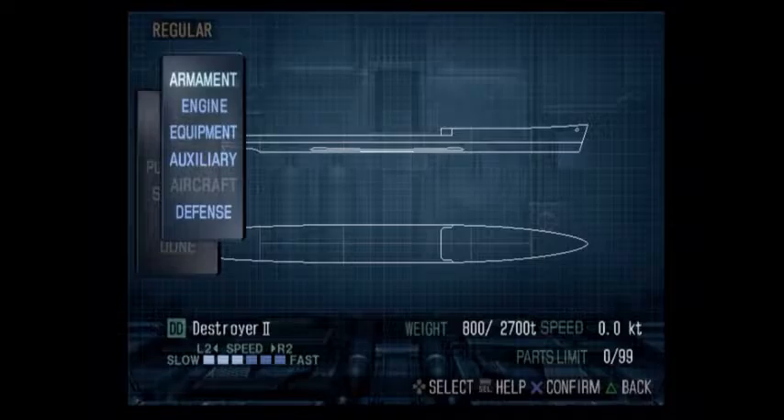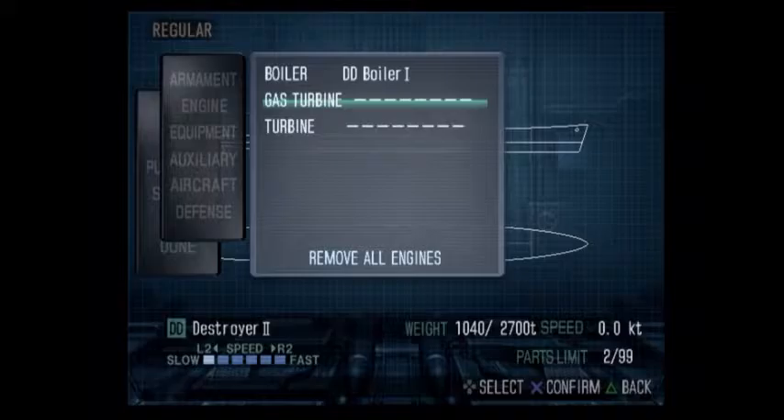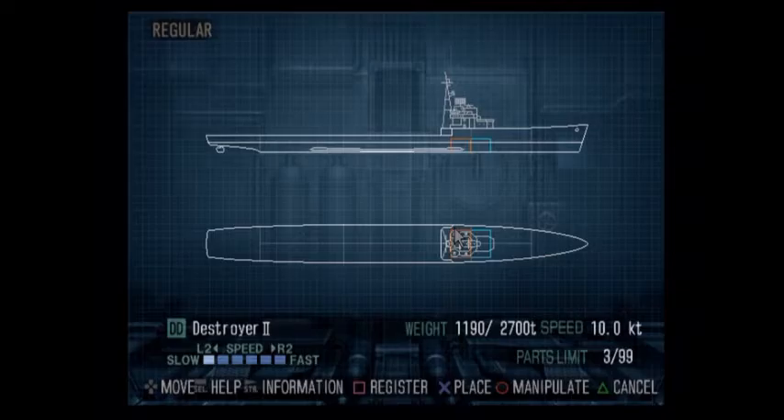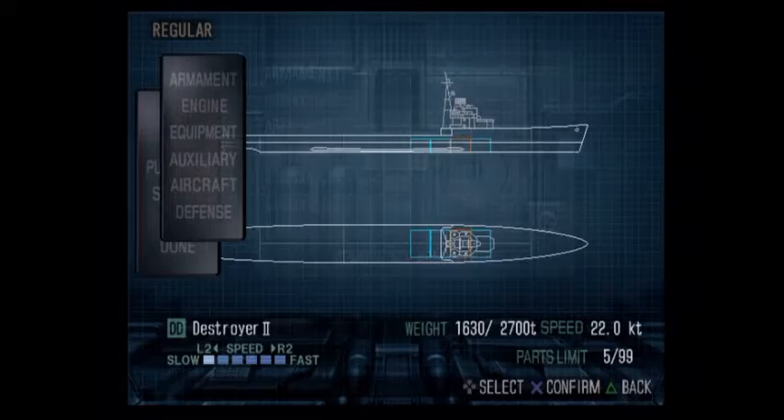Now placing the forward bridge. For engines, I have four boilers and I'll place them with a gap - this is called shift placement. Shift placement for your engines helps them not get knocked out as often, and you really don't want your engines knocked out because you move at about a quarter of your normal speed.